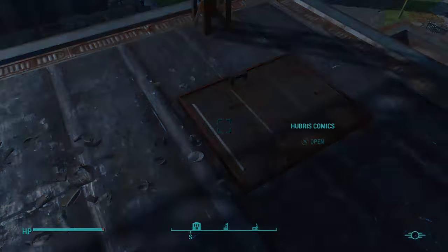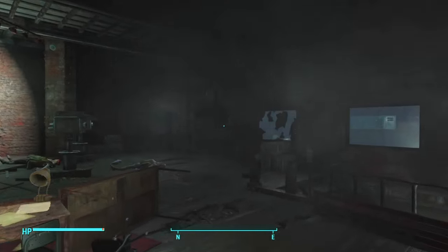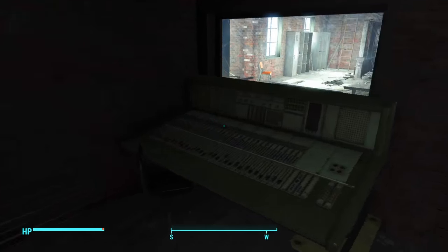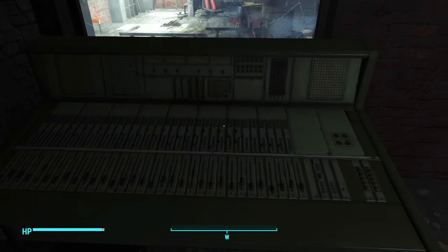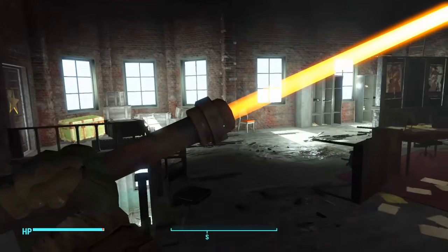I'm going to head in through the roof because I was already up here, and I just decided to do the intro on the roof because it looked a lot nicer. You go up to the very top floor of Hubris Comics, and it will be right here on this little mixing table — the audio thing. You grab it and it looks like a lightsaber, guys. It looks really cool.